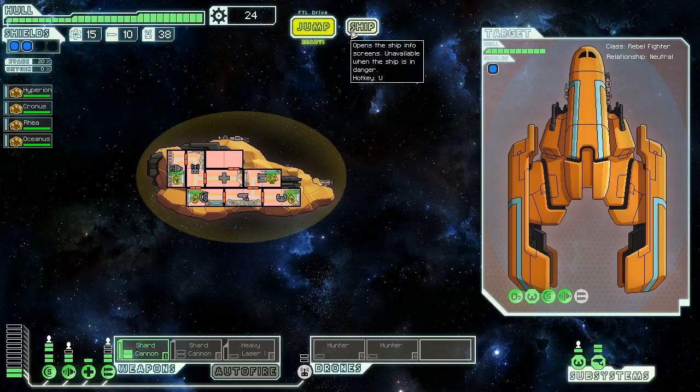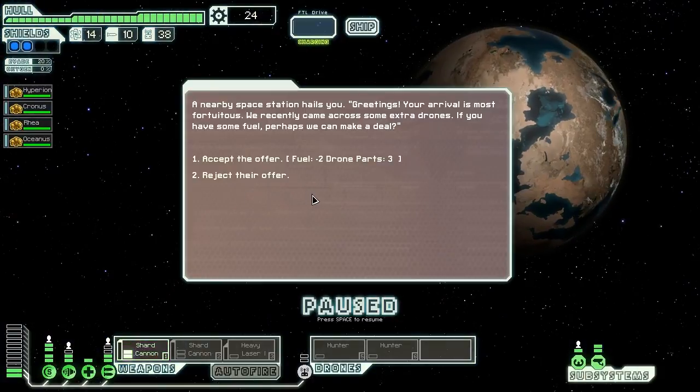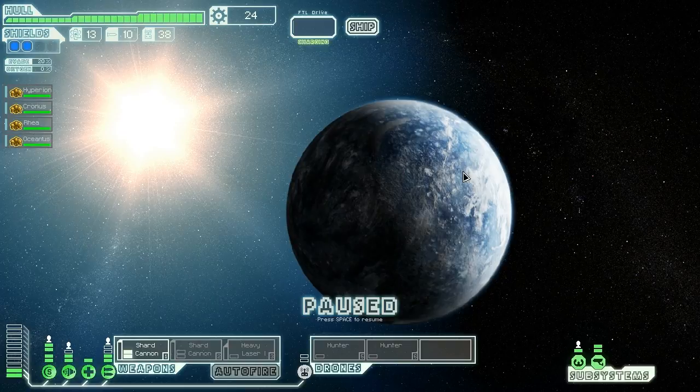We now have 24 scrap - not enough to buy more power. Our next jump we find a space station offering extra drones in exchange for fuel. We might normally take this deal, but we don't have a lot of fuel and we do have plenty of drone parts, so we're going to reject that offer and keep moving. A distress beacon sounds like a good choice - hopefully we'll find something good there.